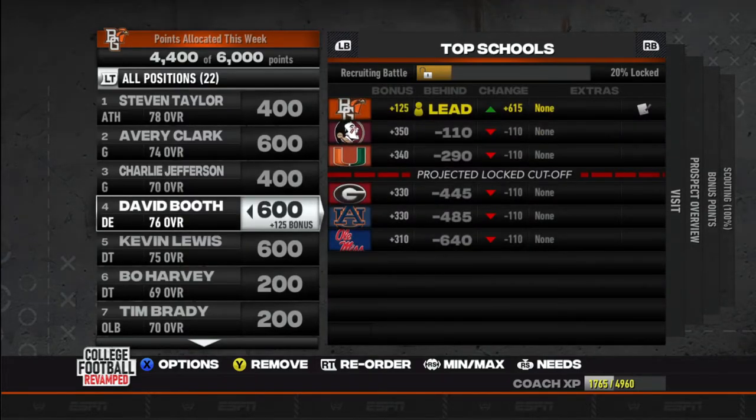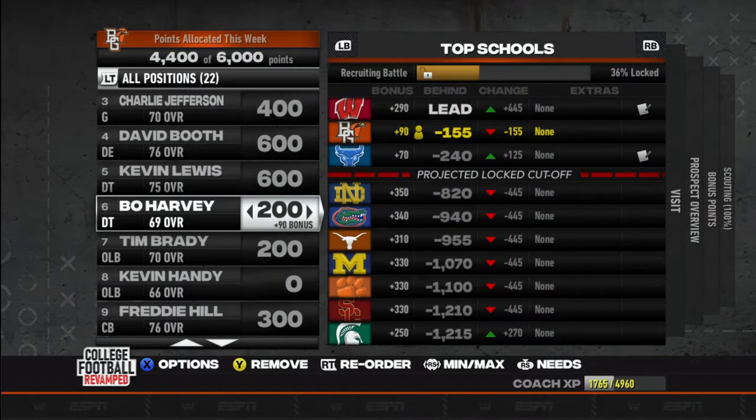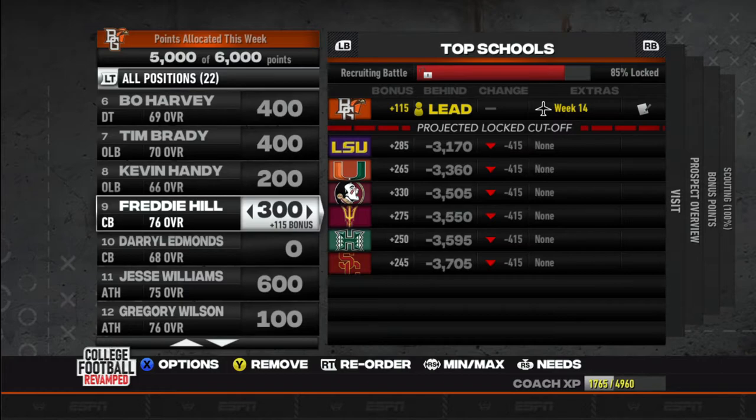Avery Clark had his visit with North Carolina but we are still in the hunt — we have a visit week 14. Charlie Jefferson — we're gaining on him, so let's put some points on him, see if we can get another decent guard in, we'll bump him up to 400. We got David Booth — sitting in the lead right here. We are in the lead for Kevin Lewis, a defensive tackle, 75 overall — he has a visit with Missouri, but we got a visit after them, maybe we can lock him up before he gets his visit to Missouri. We got Bo Harvey — we will bump him up to 400. We got Tim Brady — doesn't look like anybody is trying to get him, we'll also bump him up to 400. Got Kevin Handy — doesn't look like anybody is recruiting him, he's a 66 overall, we will put 200 points on him. Freddie Hill, a 76 overall cornerback — oh boy, I like that. Let's bump him up — gonna put him at 600, because I really want him. It's already an 85% lock on him and nobody is nowhere near him as far as recruiting points.